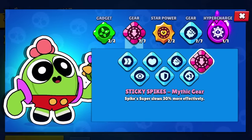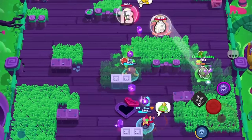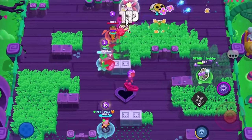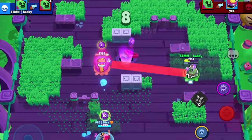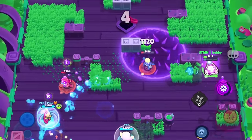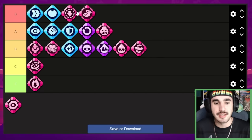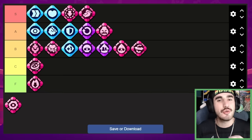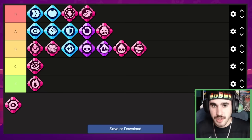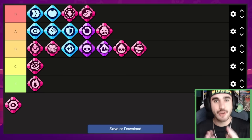Next up we have Spike's Sticky Spikes, which slows brawlers by 30% more — so if they are already slowed, imagine how much more slowed they're going to be in the Spike super. This combines really well with Spike's hypercharge and also both star powers. This is just insane and very very good. I'm immediately putting this into the S tier. Along with Gene it feels like a must-have if you're playing that brawler, and if you hit someone even remotely close to the middle of your Spike super with this gear it is 100% going to be a kill.